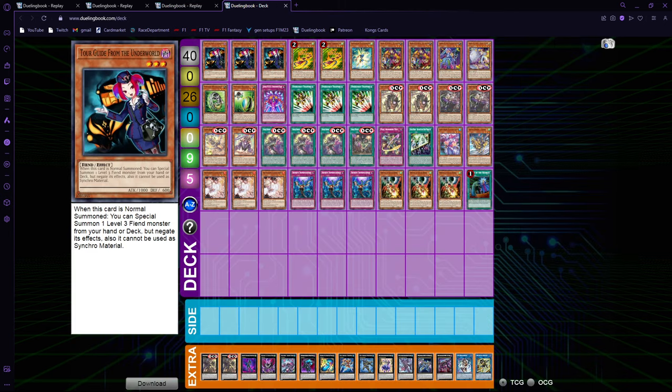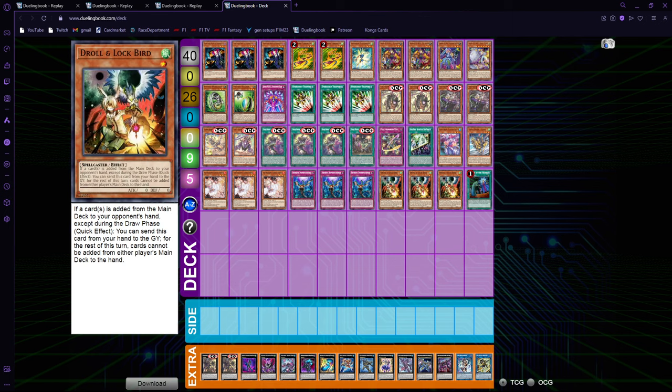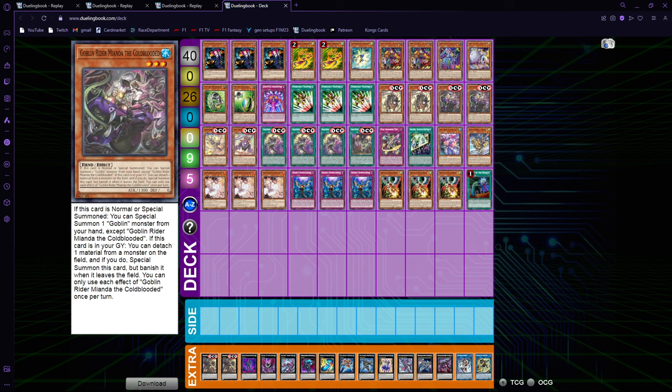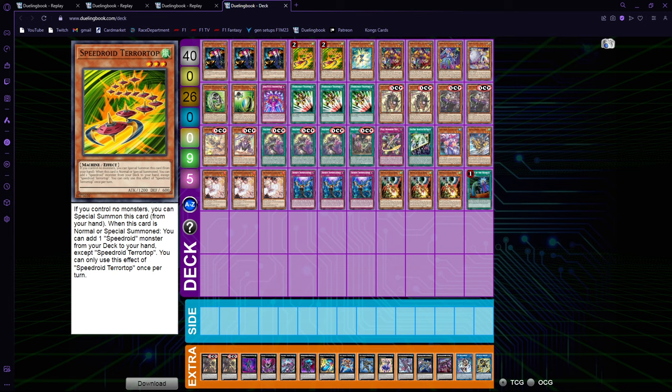Okay, into the decklist — clean 40 cards. I was experimenting with 12 non-engine but I like 10. Ten is more than enough, and the room for Called By can just be sided out for something like Talents. I like Called By because this deck loses hard to Droll as well. We just have triple Tour Guide with no extra brick because we can go directly for Meanda — one of our one-card combos. Then we have another one-card combo in double Terror Top and one Taketomborg.